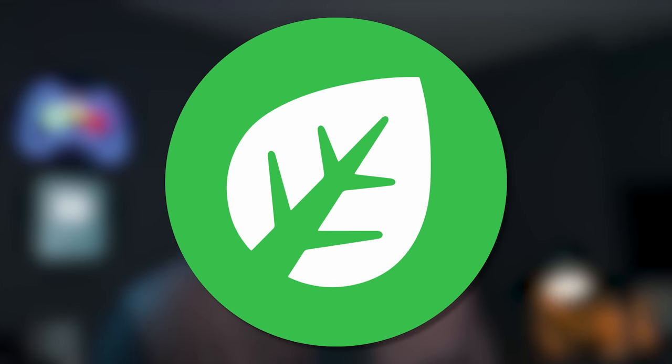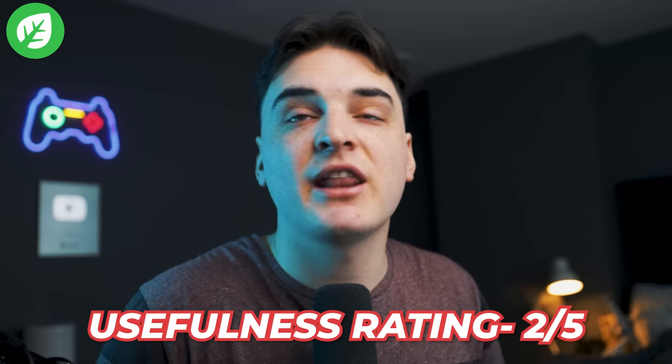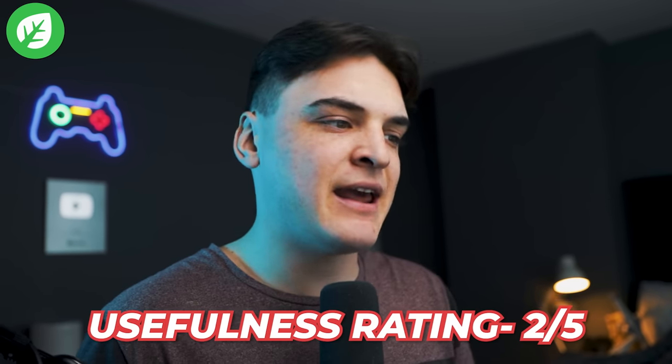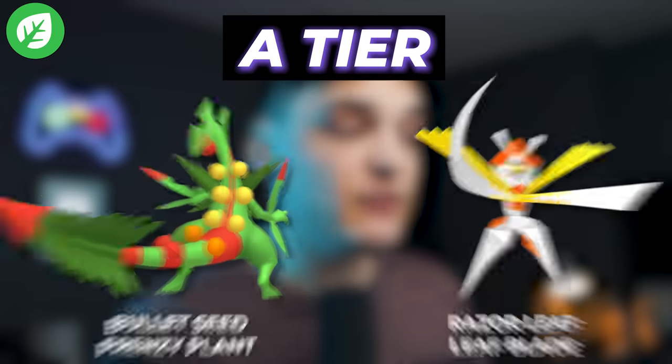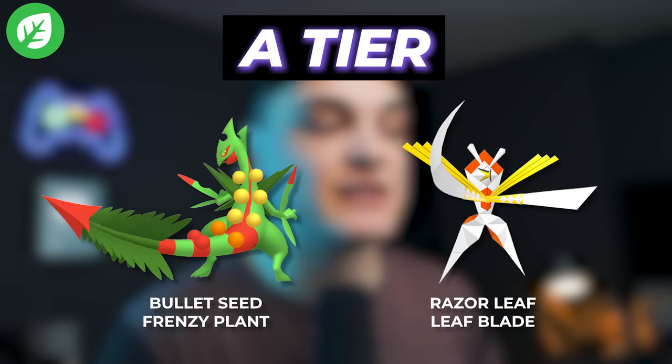That brings us onto the Grass type, which is a type that got a complete shakeup this year with a lot of strong Pokemon. I don't think Grass is very useful for raids — unfortunately you can use it against Ground and Water type raid bosses, which there's not that many of, though it does get some use taking down the new Primals if those return. The A tier is now going to be Mega Sceptile, which is going to be like the best Grass type raid attacker, as well as Kartana, the best non-Mega Grass type raid attacker. Kartana just has insane amounts of DPS and is such a good raid attacker in the game.